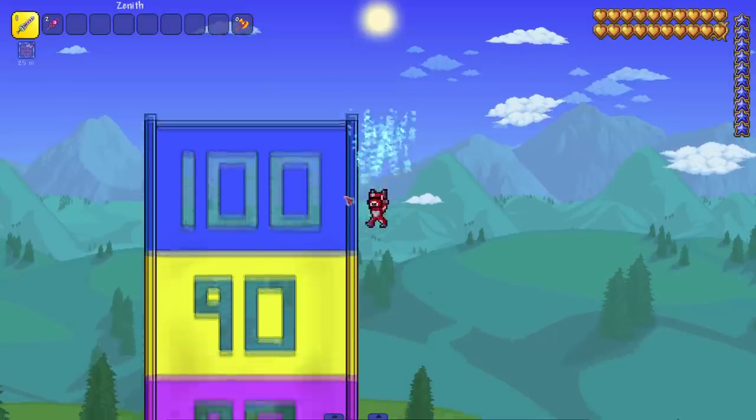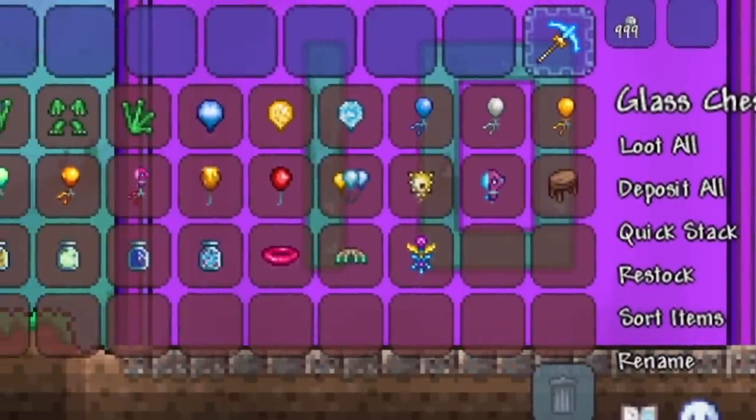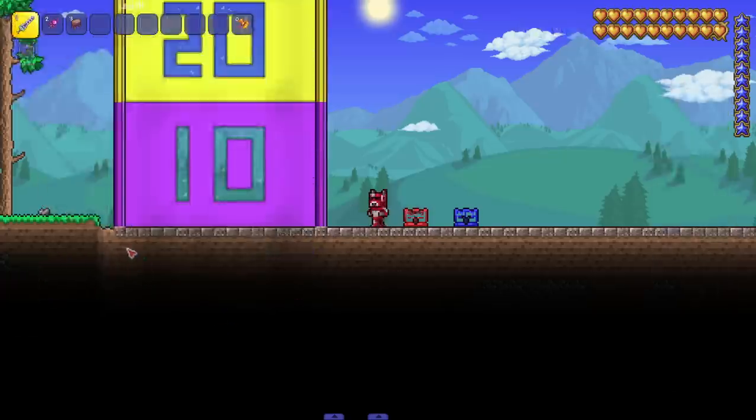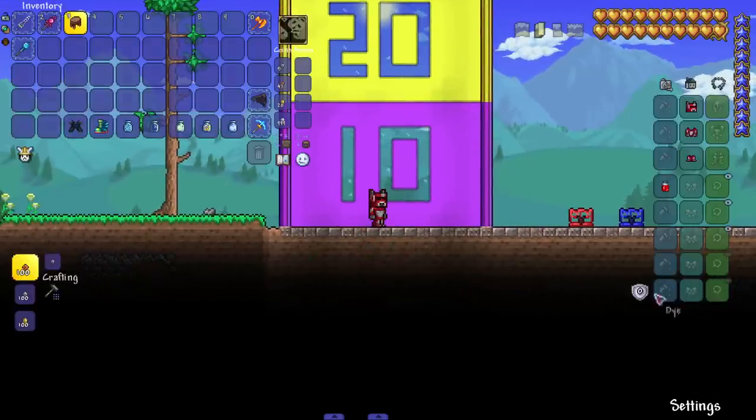I'm guessing we're not going to go over 100, but I guess we will see. We got a bunch of jumping items here. There might be some armor sets I need to look into, but I didn't want to look into it too much because I wanted to see how good all these things would do by themselves. We're gonna grab the stool and all the clouds in bottles.